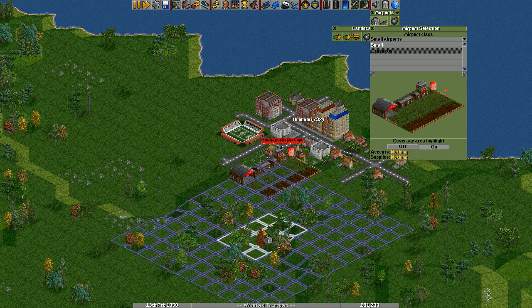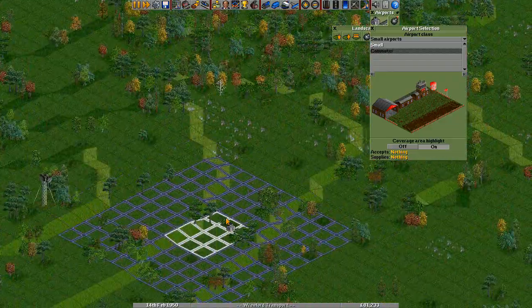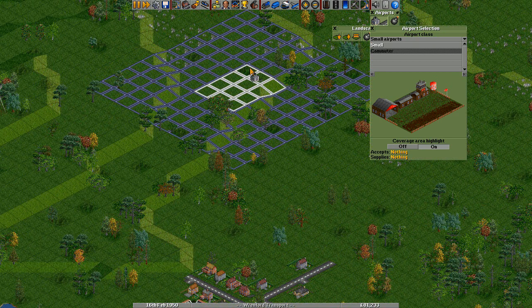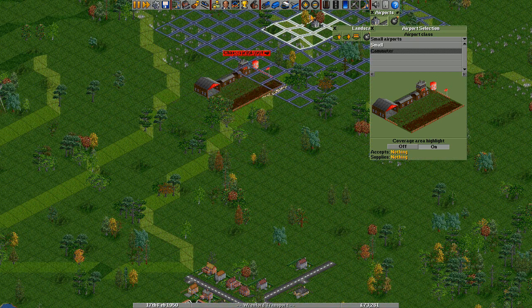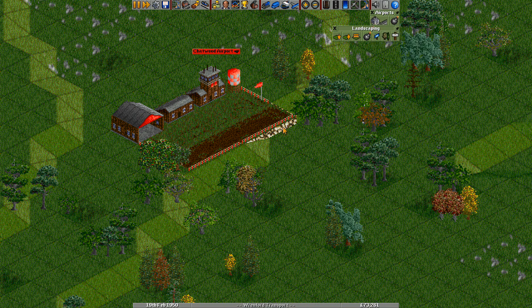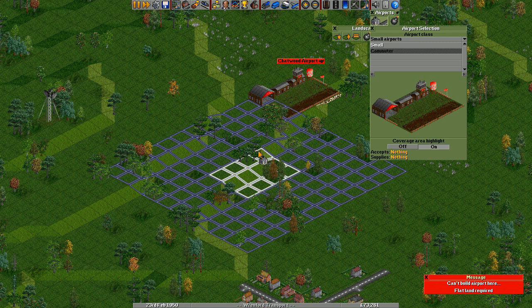Now at this angle you can't actually see how that works, so I'm just going to find somewhere else to place another one and show you. You can see that it's built up over that bit that dropped off, but it'll only build up a little way — it won't build up more than one square out. If I try like this, that won't do it — it's too far out. If I did it like that, it would build it up.